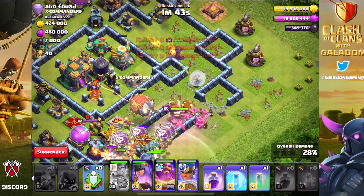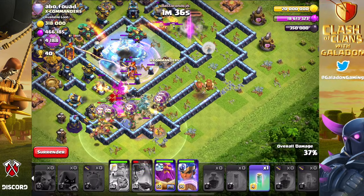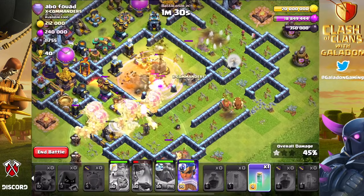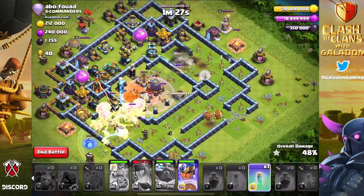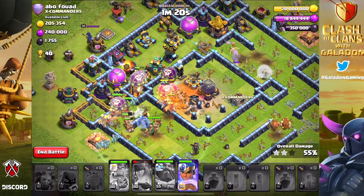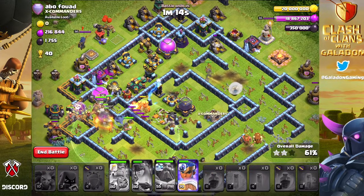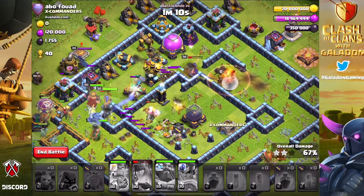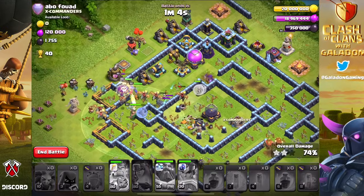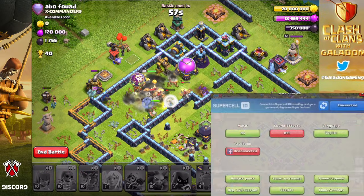I've got the blimp and it's headed for the town hall. Miracles happen - drop the rage, the last freeze, and sure enough the sneaky goblins and yetis get the town hall down. This is beautiful - the balloons and dragon riders are almost avoiding the poison bomb in the core. The archer queen with an invisibility spell lasts a little bit longer on the right-hand side. I did not expect it to go this well.